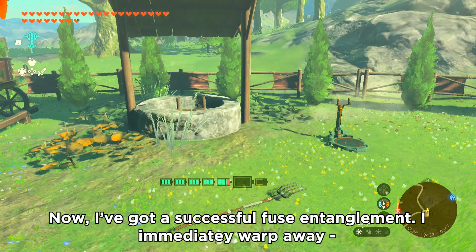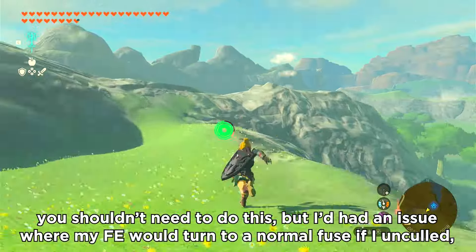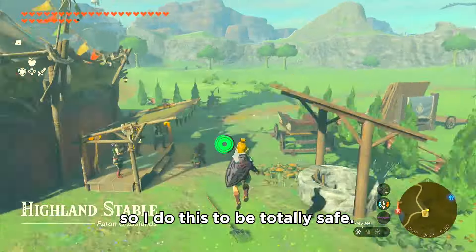Now I've got a successful fuse entanglement. I immediately warp away. You shouldn't need to do this, but I've had an issue where my FE would turn to normal fuse if I am culled, so I do this to be totally safe.